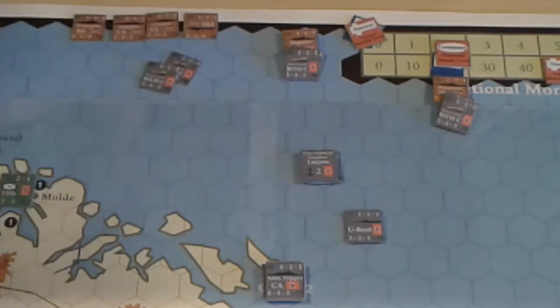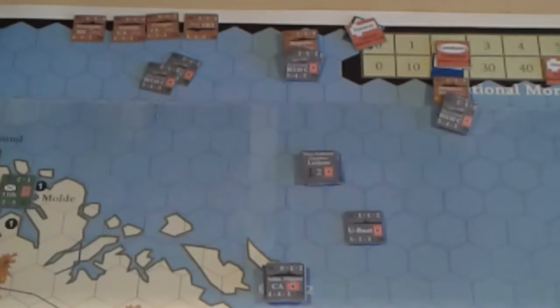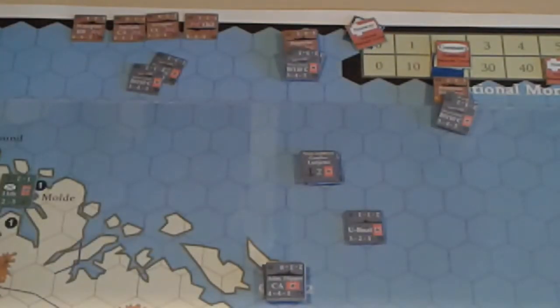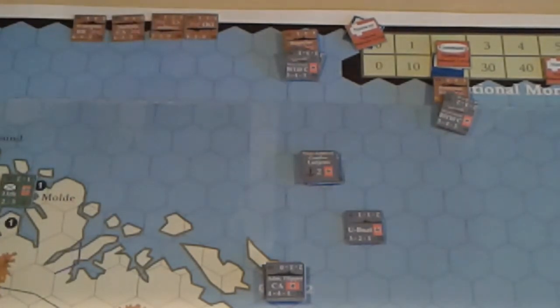The attacking player can decide if he wants to do another round of combat, but a third round is not permitted. So he gets another run — but I can't bomb them indefinitely. We're going to do that, handling each stack separately. We've got one hit again, and the defenders score zero. So we're going to reduce the CL, and then these fly back to base.